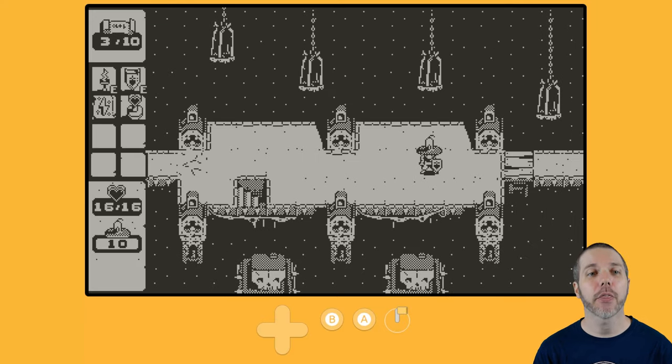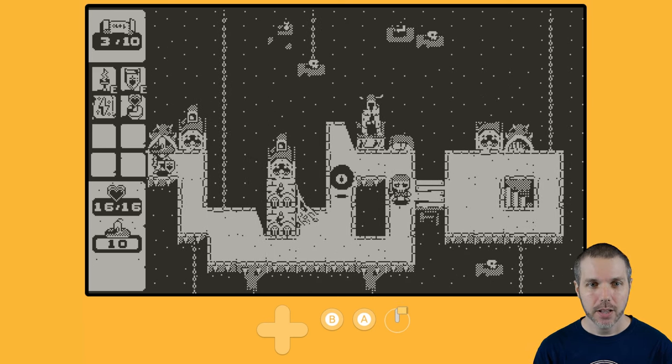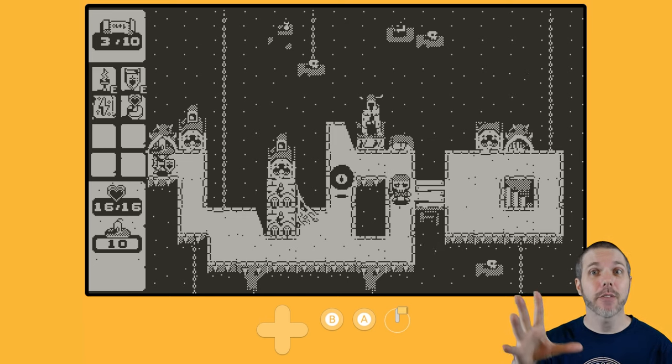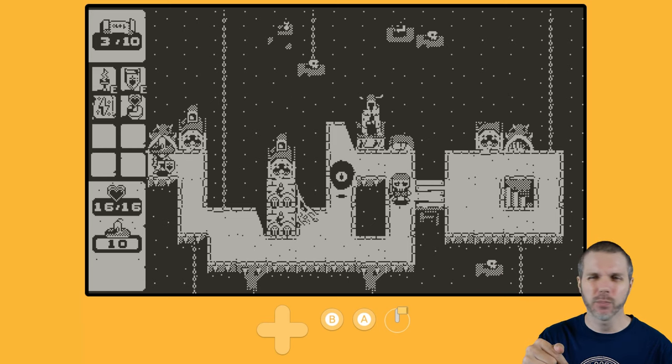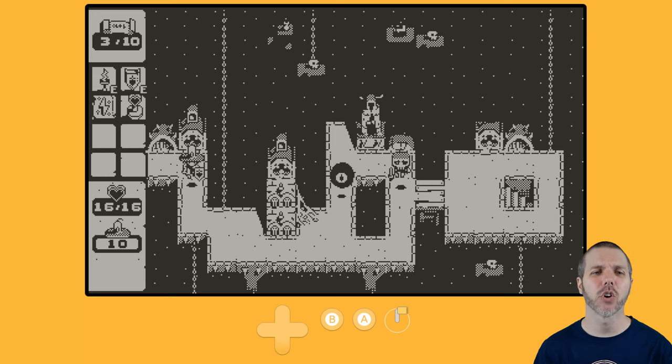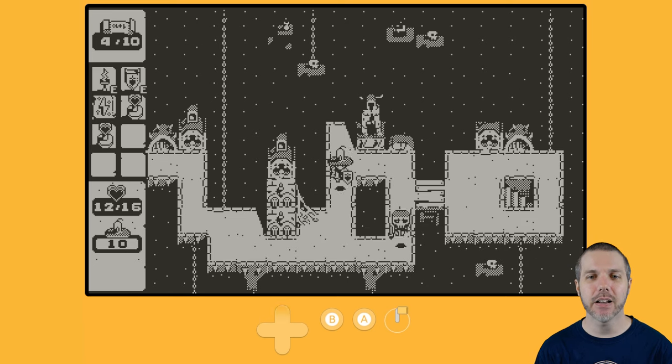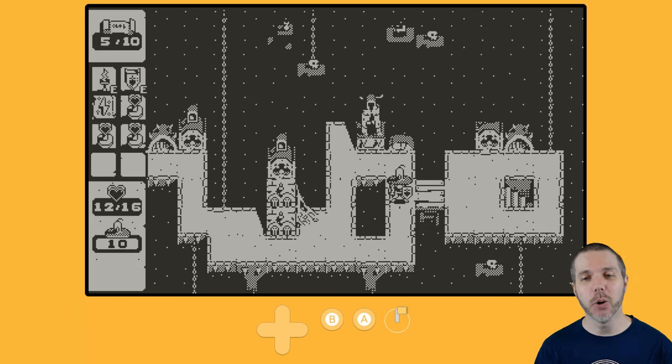Currently we're on 3 of 10 of our current goal, which is 10 enemies that have to die. In sections where there's the black — the inky depths — you can fall down one depth and lose health. Don't do it. Be careful in your movement in this game because it can get a little hectic. Health potion — very convenient for me. I'll just wait for him to come down to get the first hit. They are just feeding me health potions.